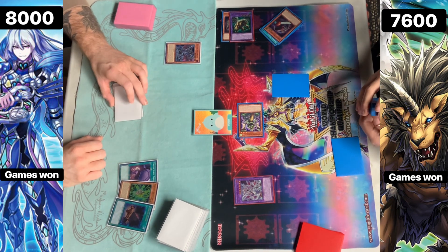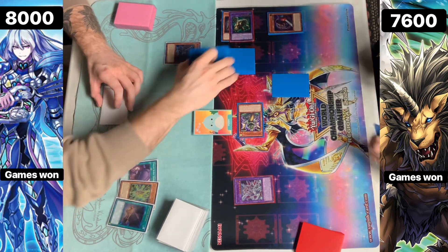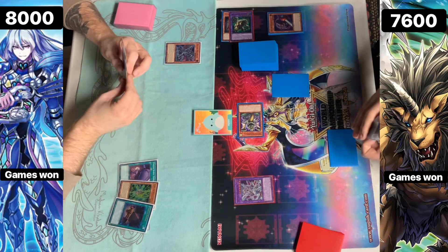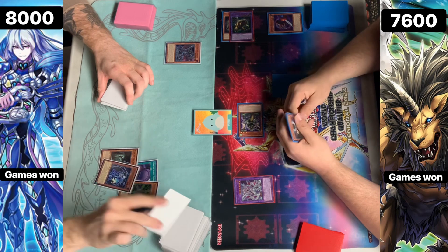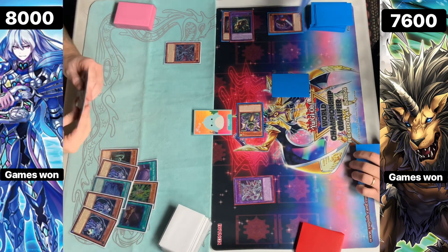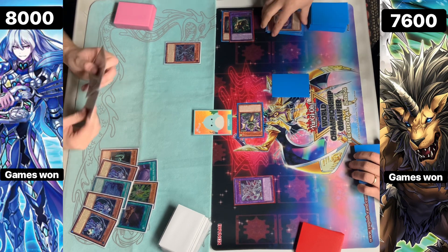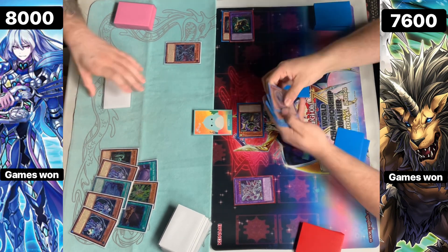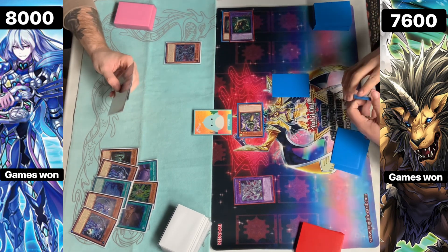We just see a King of the Swamp, so this is a King of the Swamp build. And Triple Rhino with a Paler Reno there. Then we see them hitting a Nib — I didn't get to see the other cards there — but Triple Rhino is crazy. Double Nib, Branded Fusion, and Chain.